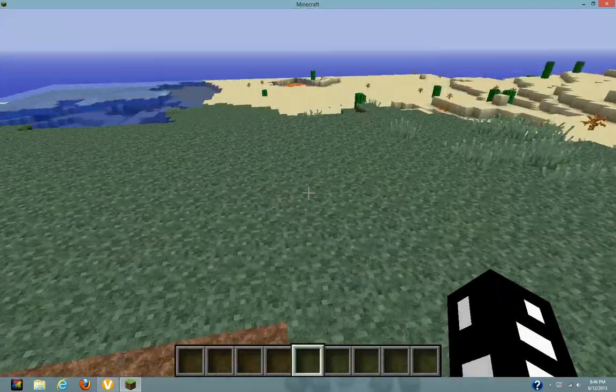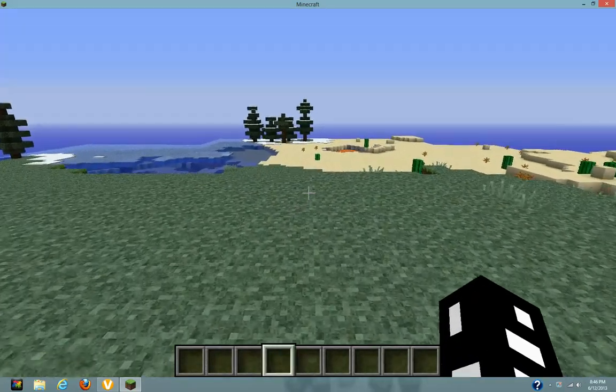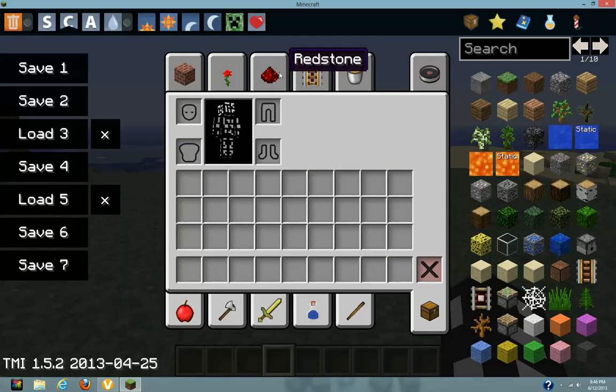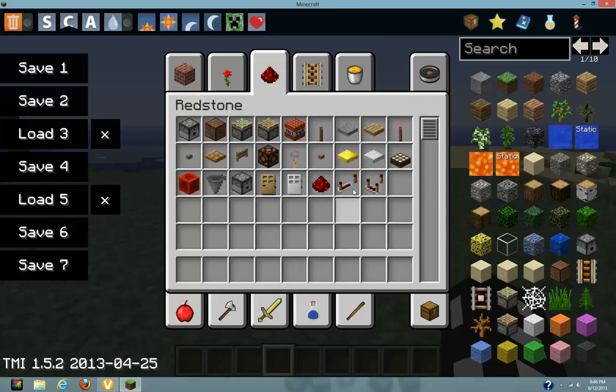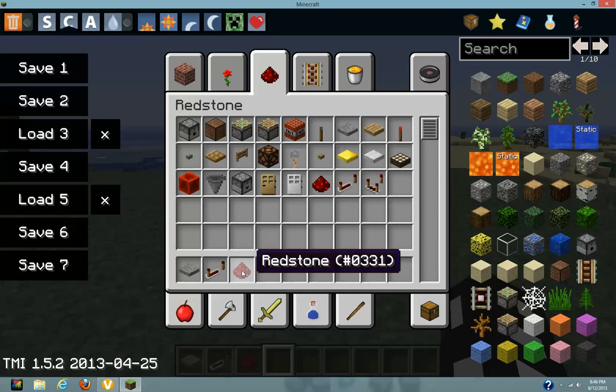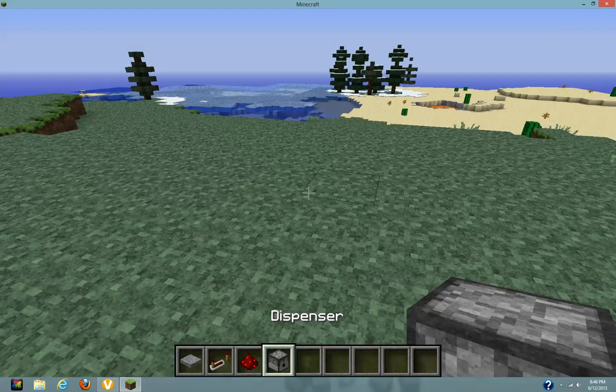In this first episode we're gonna do an automatic armor dispenser type of deal. So the first thing you want to get: you don't need torches, you need a pressure plate, you need a repeater, and you need dispensers.